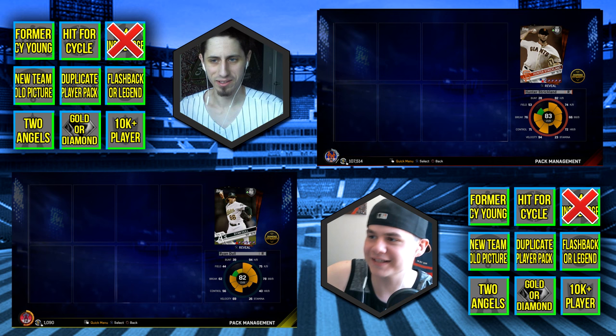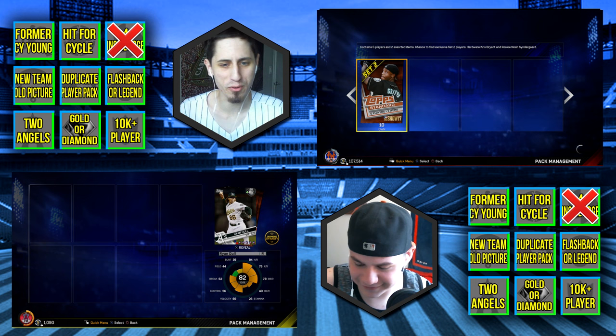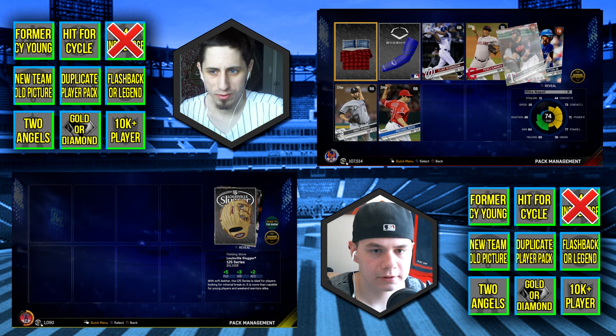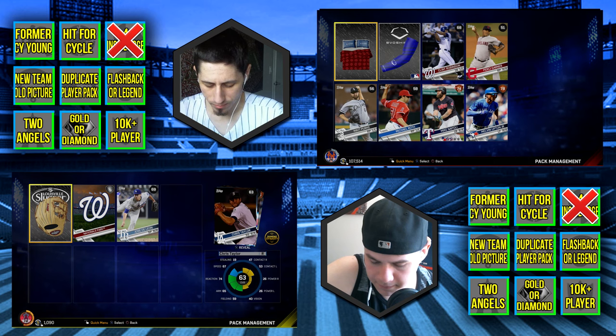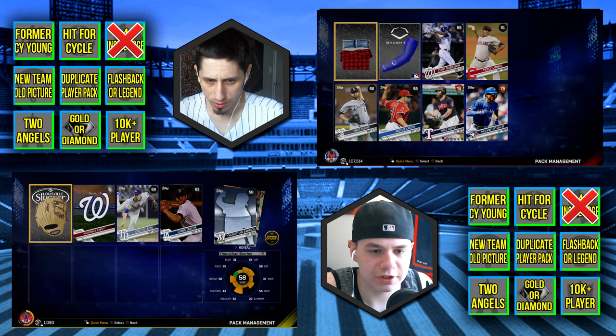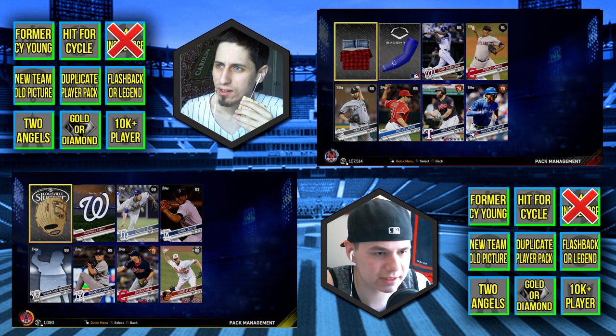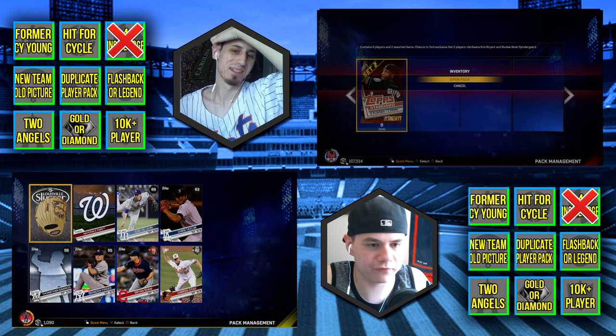Alright, now let's hop into the first pack boys. Matt Perk... Michael Roth — he's from the University of South Carolina, that's literally all I know. That's a daily — that is a different player. Okay, Chris Taylor Seattle — that's a new team old picture. Jonathan Barrios doesn't even have a picture. Brian Shaw — he's good. Darren O'Day — he's good, that's another plus-four but I already got one. First pack doesn't look like there's anything there unless Chris Taylor hit for the cycle.